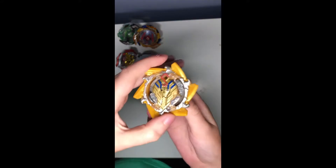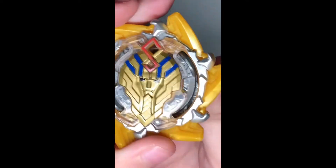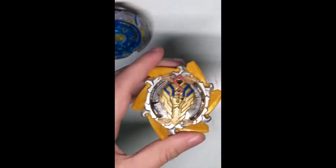Last but not least, the one and only Sphinx S4. This guy is absolute trash. He bursts pretty easily, and he's on slingshock mode. I hate the slingshock thing because it's so hard to take it off slingshock, and on slingshock it's just really annoying. It has terrible burst resistance and terrible stamina — that is why I chose Sphinx.